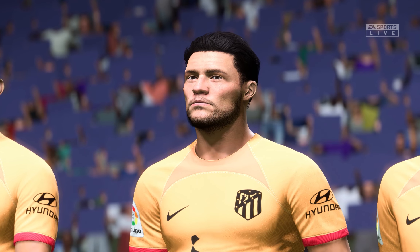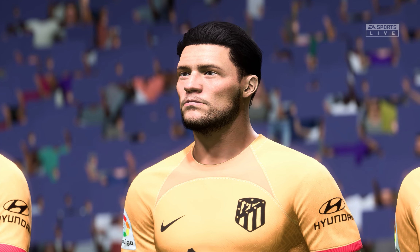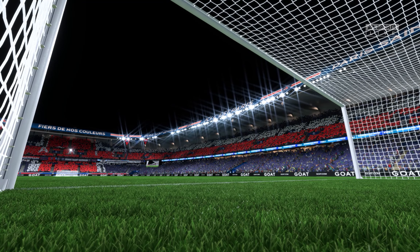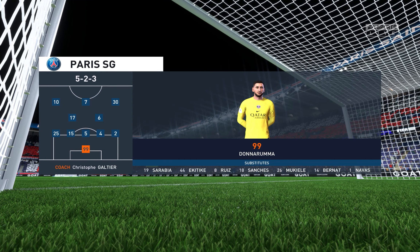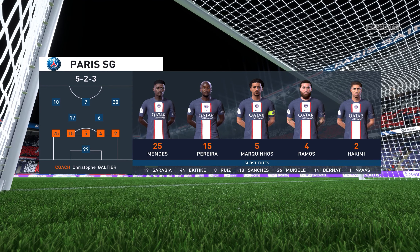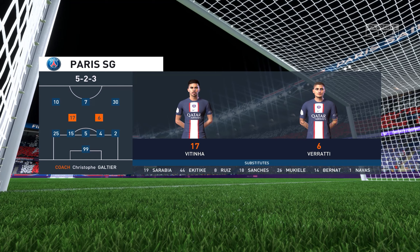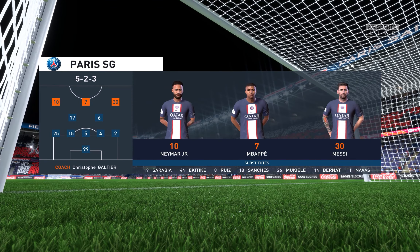Both managers will be reminding their players of starting the game quickly, hitting the opposition backs, playing the ball forward and regaining possession as quickly as possible. Here is the initial eleven for Paris Saint-Germain: Gianluigi Donnarumma in goal, Marquinhos alongside Sergio Ramos in central defence, Lionel Messi and Neymar in wide positions, and Kylian Mbappe through the middle in attack.